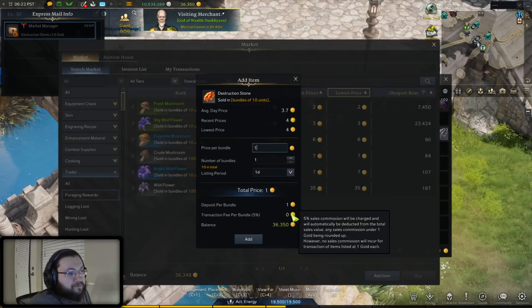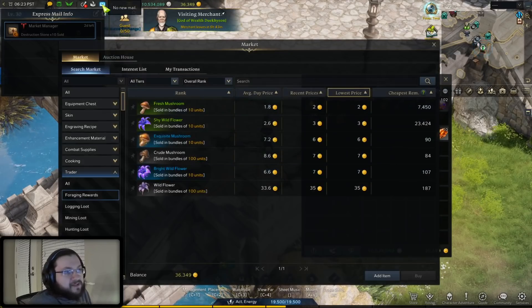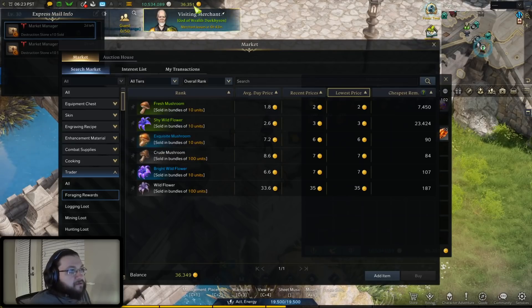Selling one bundle at one gold — deposit per bundle is one, transaction fee says zero, but it still deducts one gold so I go down to 36,349. This is going to sell very quickly. And there it is: deposit per bundle, sell price, deposit per bundle zero, final sell price two gold. I ended up going plus two, from 350 to 349 to 351. Same result — plus one. So whether I sold it for two gold or one gold, the end result is exactly the same. So unless you're going to sell something for three gold or more, don't sell for two — sell it for one or three or more.